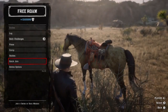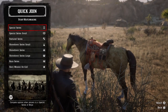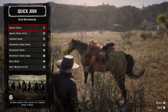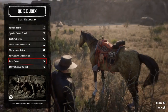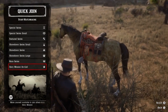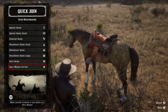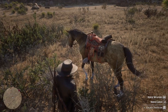The final thing in the interaction menu is quick join — press left on the D-pad. This is the quick way to join a variety of different modes and events in Red Dead Online, whether it's the special series, showdowns, or racing. If you're interested in PvE, just do a quick join for the Land of Opportunities and it'll throw you into a random story mission.